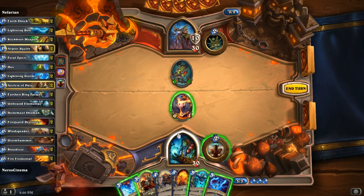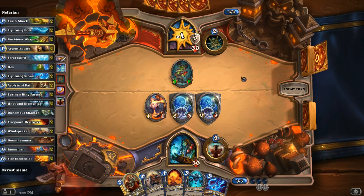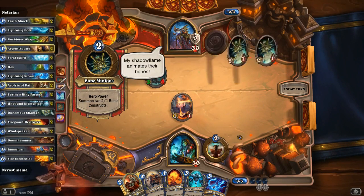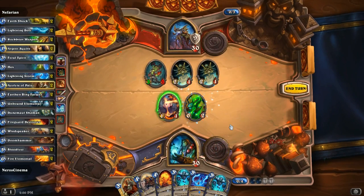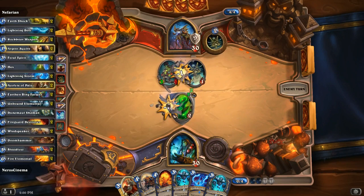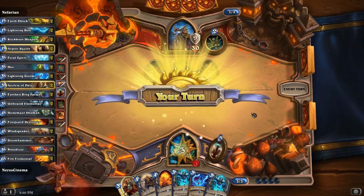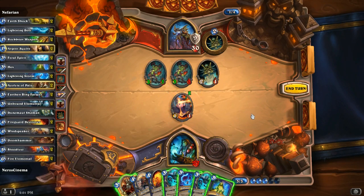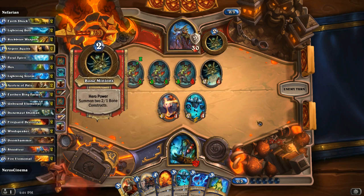Spirit Wolves would probably be the smartest thing — get a couple 2/3s with Taunt. Soul Fire is coming. On the bright side, we have a Lightning Storm, but we're overloaded. Tawny Totem — yeah! We'll kill off one of them: a 1/1 for a 2/1, seems like a fair trade. Got five mana. Do I want to hex one of these things? Let's get out a totem and hex one of them — those things are just ridiculous. Wait, I can't hex it. Actually, if I hex it, my Lightning Storm can kill it off.